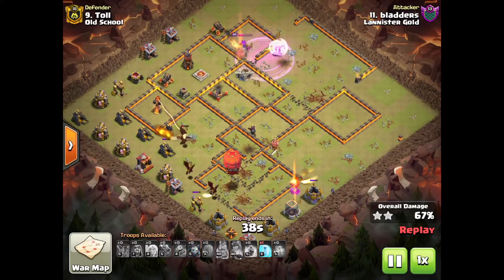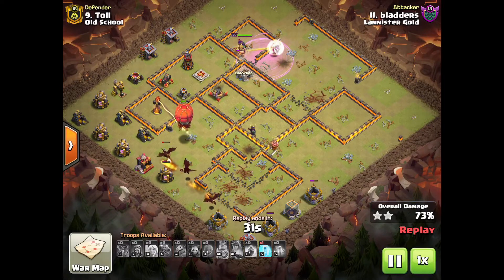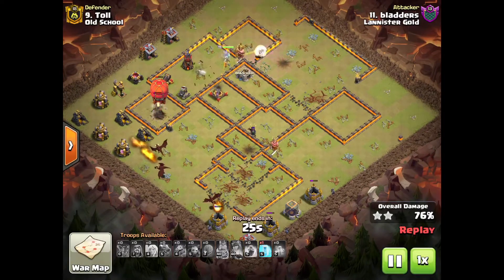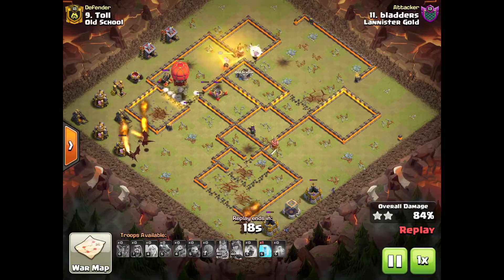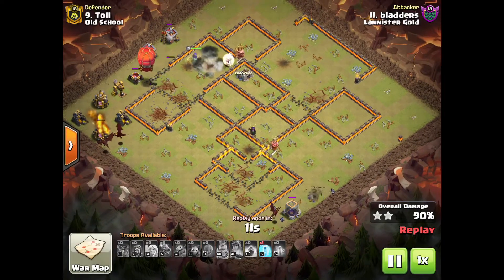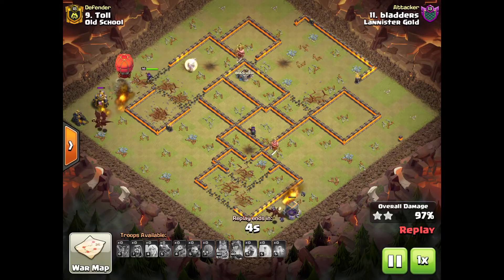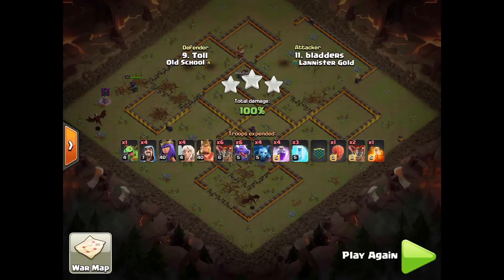The siege machine is going to go directly for the Town Hall. You can see the X-Bow completely distracted on the queen. Four dragons left and the siege machine still out. There's one X-Bow that can hit air troops and in about two seconds that's going to disappear — the X-Bow is gone. There is nothing to stop the attack. You can see how overpowered the siege machine is — it targets everything. One of the best attacks in my opinion — he just used dragons, balloons, and his siege machine.